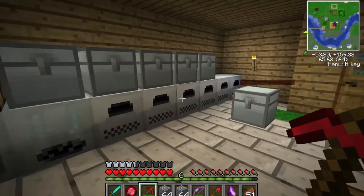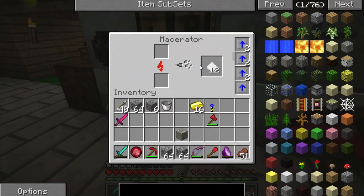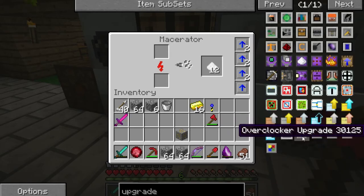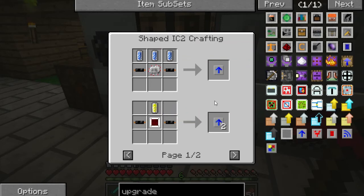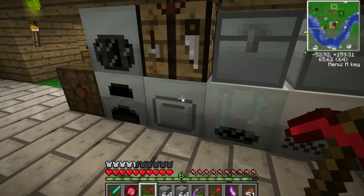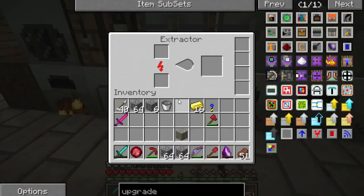Made a lot of upgrades and took a decent hit on some of my resources, but I doubled everything by using the macerator. I made a bunch of overclocker upgrades because they're actually really easy to make. It's just coolant cells, copper cable, and electric circuit — which is really easy to make. You can craft two at a time. I threw them all in the macerator, so now it's just a beast of a machine. I don't know how many you can put in total, but you can put a lot.